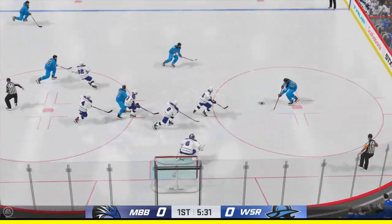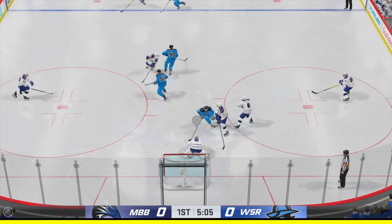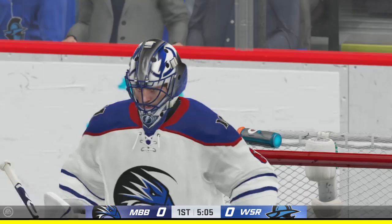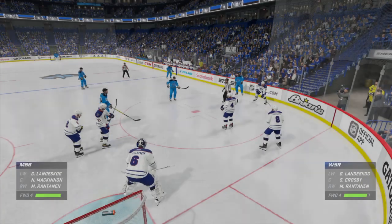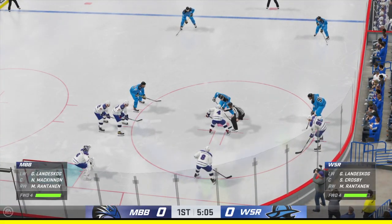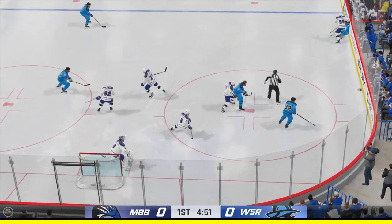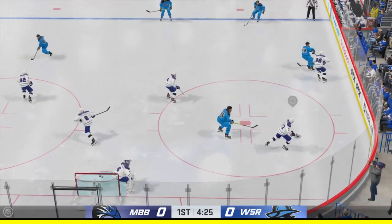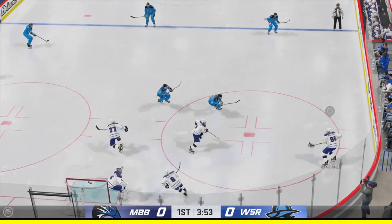Crosby's won the draw here in the offensive zone. Chase right in front — and he gets a paddle on that one. Officials getting ready to drop the puck. Puck possession so key in today's game. Crosby's won the draw. Right in front, and that's picked off. Can't keep a hold of it. Graves the puck behind the net, passes over to Hedman.